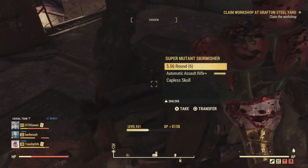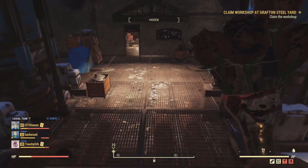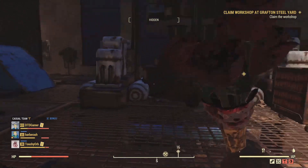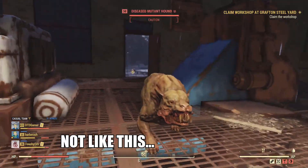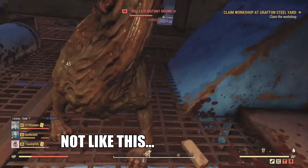Quick note: mutant hounds do not count towards the challenge, so just kill them with your main weapon and don't worry about them. Once you've cleared Grafton Steel and Grafton Dam you should have easily got all 30 super mutants needed for the challenge.